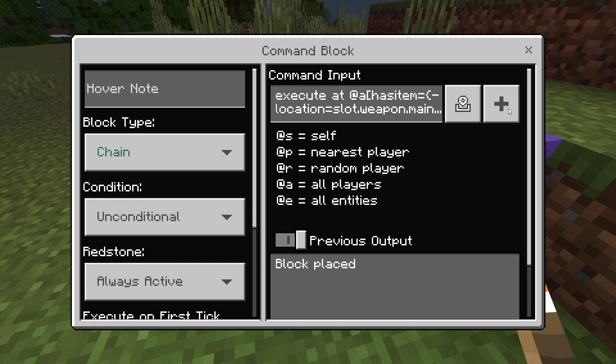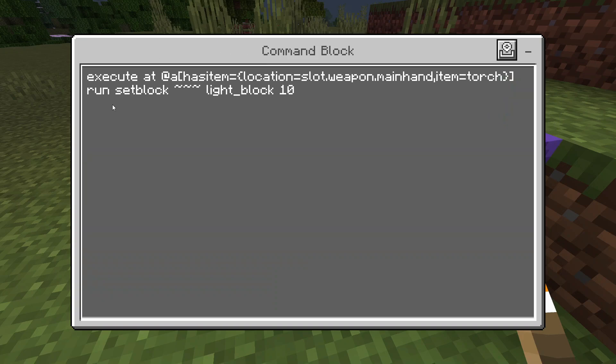A chain command block means: if the other command block runs, then this one will run too. Inside here we have an execute at everyone who has an item, where the location of that item is in their hand — in this case, the torch. We then run a setblock command at the player's coordinates to place a light block there, giving it a strength of 10.